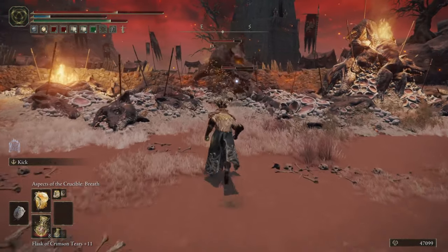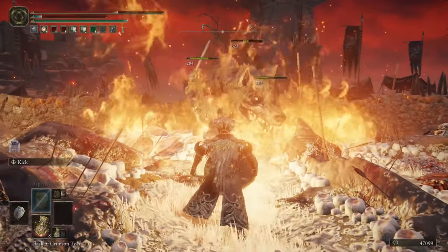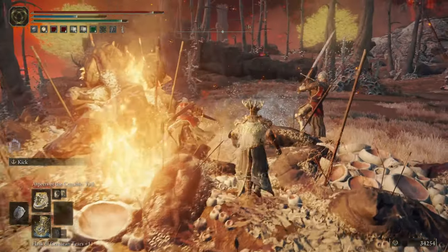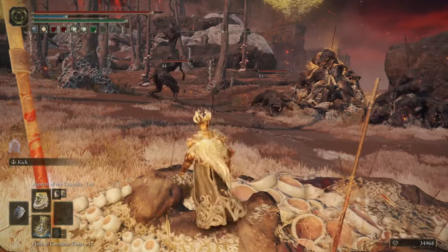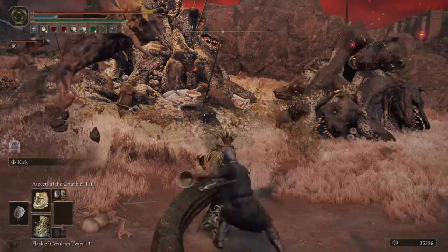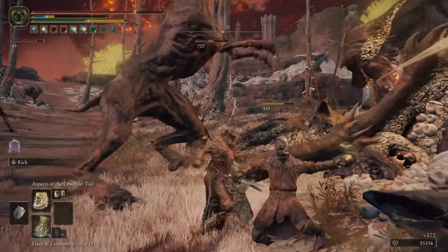Today I've shown you exactly how to be a Crucible Knight yourself. I've been Cotton Dinosaur from Rage Gaming Videos, and this has been your guide on the Aspects of the Crucible incantations — how to find them and how to make them stronger in Elden Ring. Are these incantations exciting for you, or are you disappointed by how few there are in the game? Like if you liked the video, subscribe and hit the notification bell for more. And most importantly, ladies and gentlemen, until next time — stay sweet.